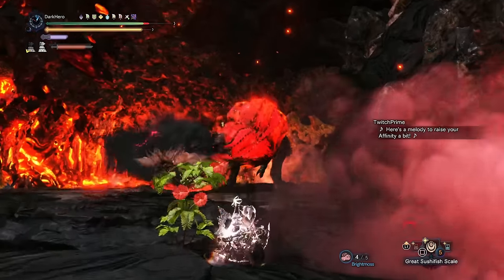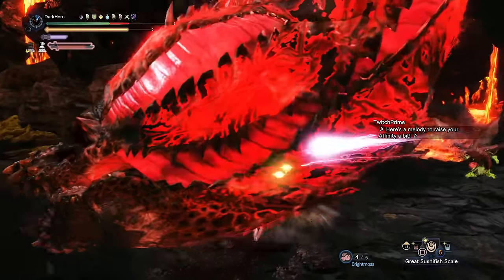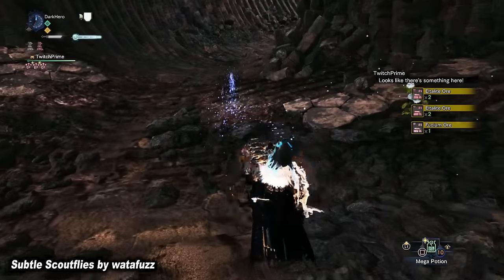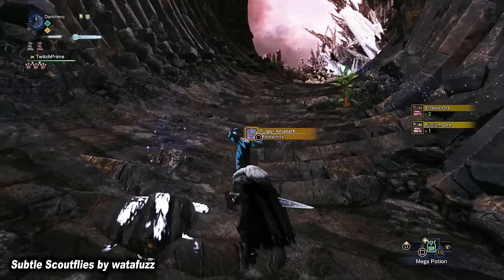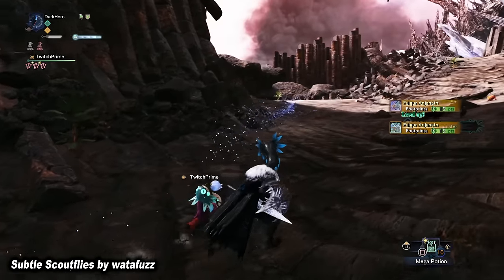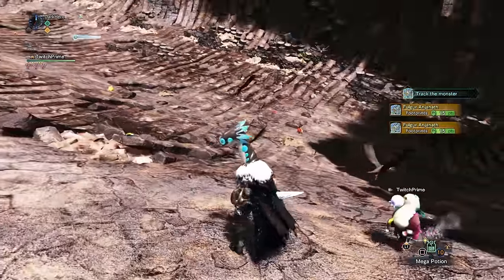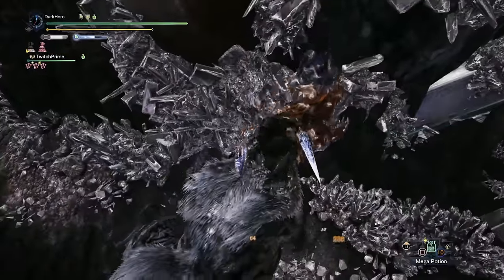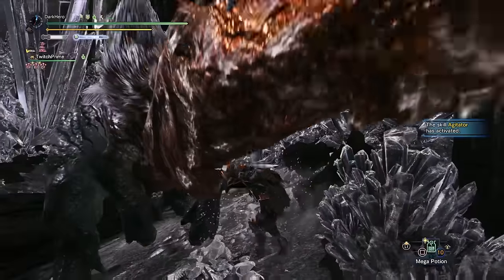The next mod is going to be a godsend to a lot of you. I know many of you dislike the way scout flies work in Monster Hunter World. The mod is titled Subtle Scout Flies, and it reduces the brightness of the scout flies, making them less flashy, less immersion breaking, and overall less annoying. You also have the option to make monster tracks and footprints easier to spot, so the scout flies become less mandatory and you can find tracks yourself without dealing with a big mess of bugs taking up a huge space on screen. Highly recommended.